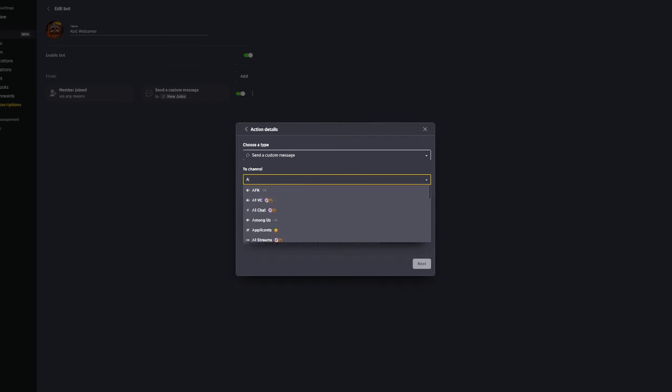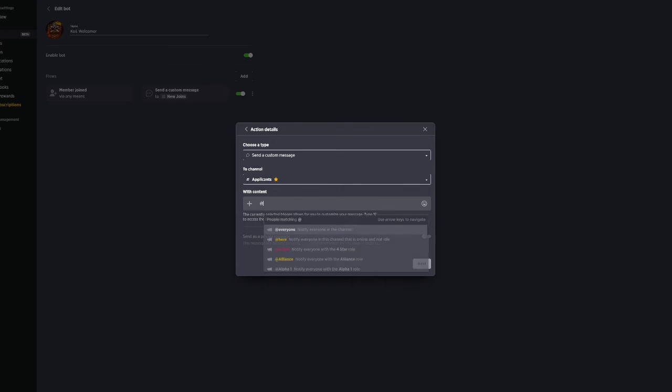For me, I'm gonna type in 'applicants' right there. And then I'm gonna tag at four-star, at Xiphene — a new applicant.